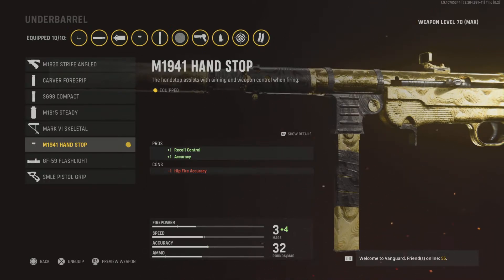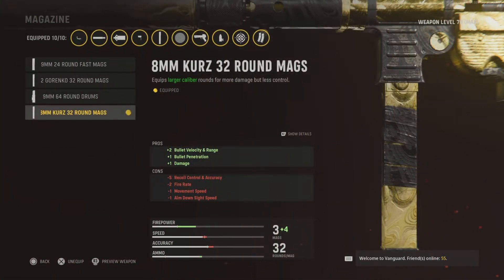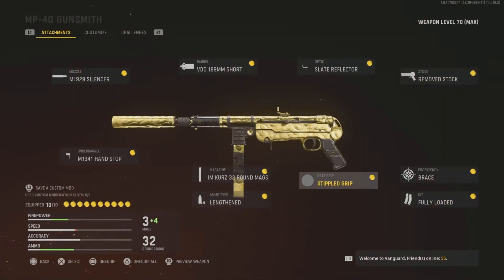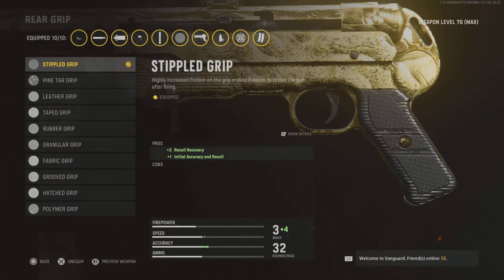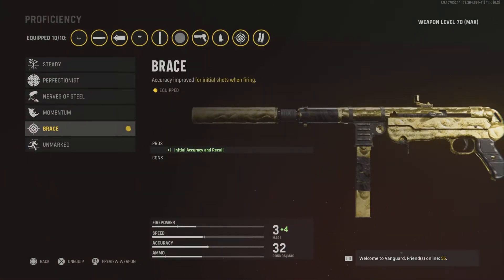The Hand Stop gets rid of hip fire but that's nothing really — increased accuracy is worth it. For the magazine I've got the 8mm Kurz 32-round mags. This increases the damage and makes the gun basically overpowered, but there's minus five recoil control — if you don't put accuracy attachments on it kicks like mad. Lengthened again for bullet velocity, and Stippled Grip Tape — it's the best grip, gives you better recoil control.